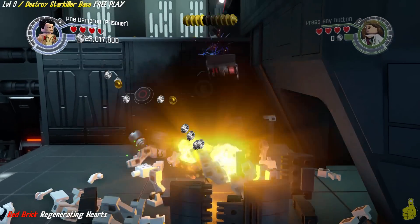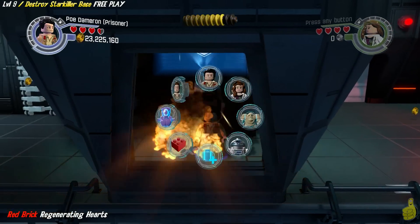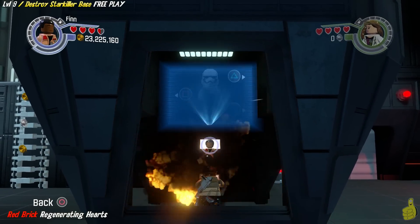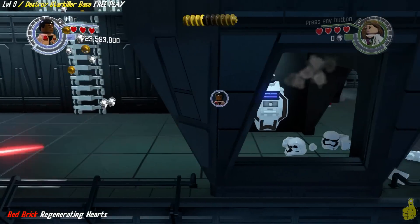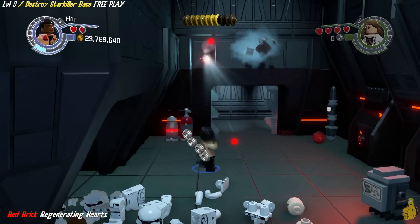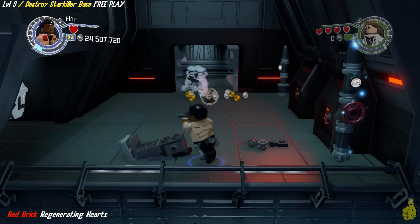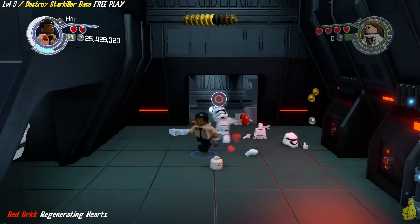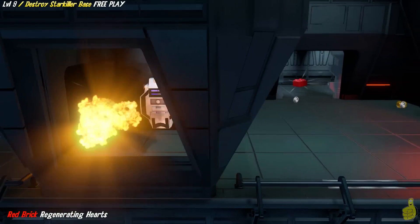Once we get to this wall running situation, go ahead and switch to Finn — we're going to make sure we have a grapple buddy. Now Rey has switched to Kathleen Kennedy and she is making it rain. I really have no idea why this is happening — total random glitch — but she keeps it going the entire time. We switch to a character that can hack this first order terminal. There are five waves of three stormtroopers that come out. She even helps us take out guys — she took out the whole first wave! The goal is to simply take out 15 of these bad guys, and once you get all 15, it gives us the red brick for regenerating hearts. That's actually a pretty handy red brick.